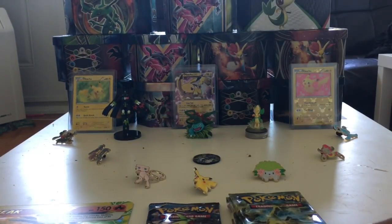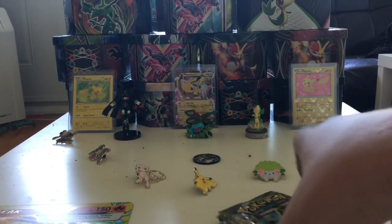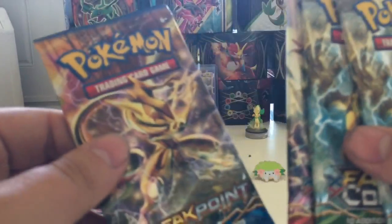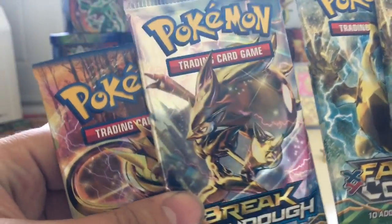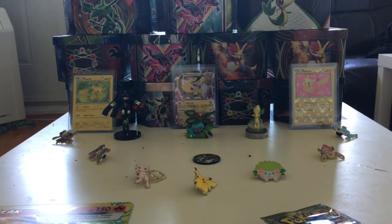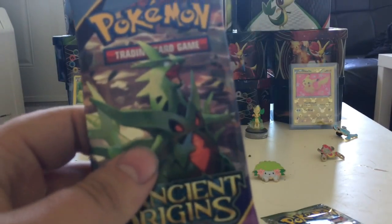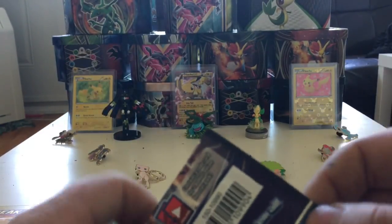Without further ado, let's get into the packs. We will start with the oldest, so that is Ancient Origins. I was wrong — it's one Breakthrough and one Breakpoint. So: two Fates Collide, one Breakthrough, one Breakpoint, and Ancient Origins. We'll get into opening and see what we get.